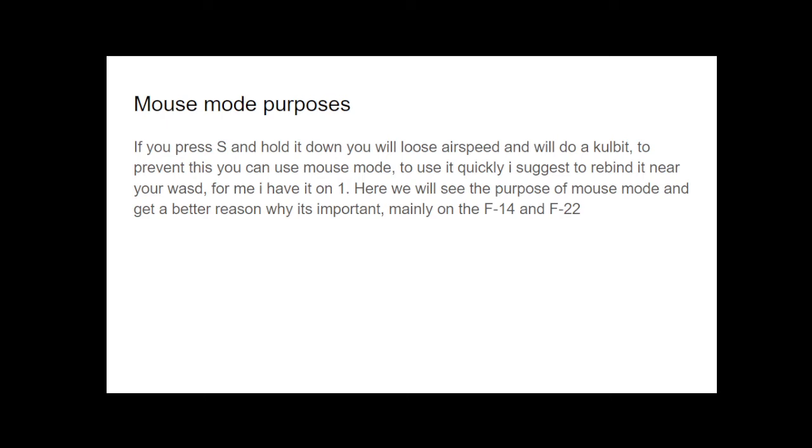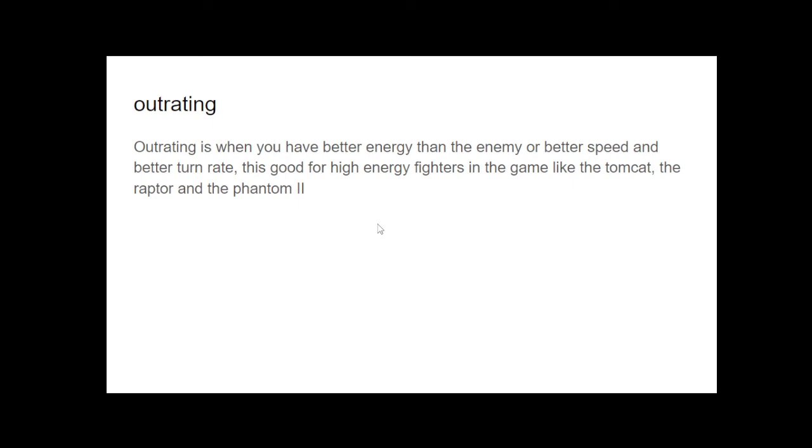We will see the purpose of mouse mode and get a better reason why it's important, mainly on the F-14 and the F-22. Outrating is when you have better energy than the enemy — better speed and better turn rate. This is good for high-energy fighters in the game like the Tomcat, the Raptor, and the Phantom. I'm going to explain how to outrate an enemy using mouse mode.